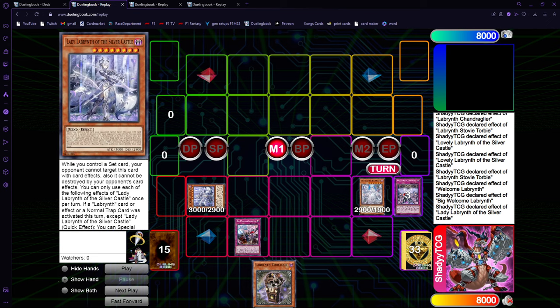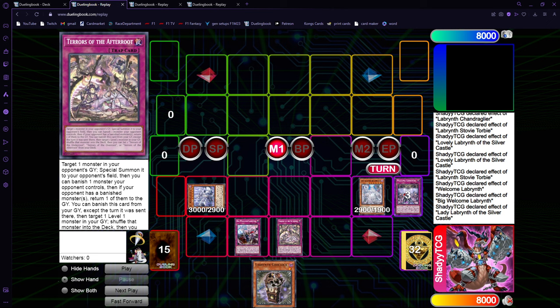Now we go Big Welcome and then we can chain Lady Labyrinth to get a trap to respond to our opponent. So if you're on Game 2 or Game 3, you can side in really powerful traps that will completely shut down your opponent's plays — something like Different Dimension Ground, Dimensional Barrier, or whatever it is depending on what your opponent is playing. Since those are always in the side deck, you basically just get any trap you want.